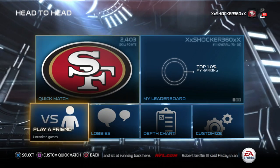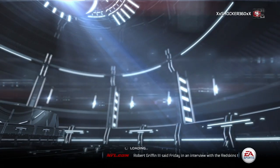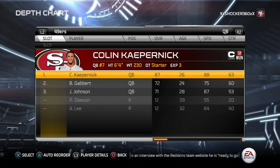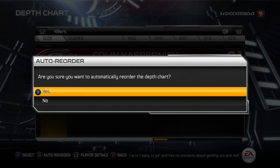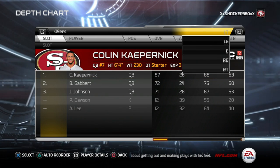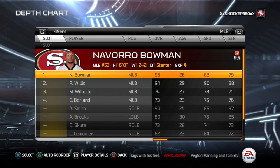Here we go with the depth chart for the 49ers. I'm going to show you exactly how I set them up when you're going into a game or tournament. Any type of game you're playing, you want to set up the depth chart for max offense and best defense. Going ahead and automatically reorder your depth chart — that's going to put the best players on the field regardless if they're injured or not.